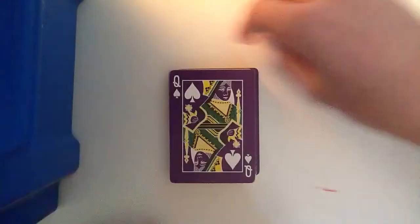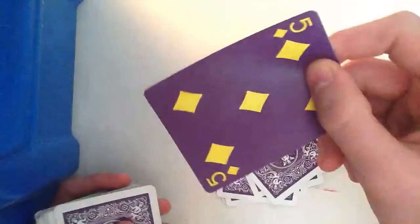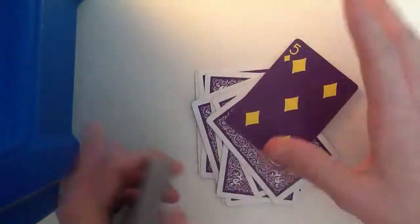So then I reach a queen. You turn around and say, right, what's the equivalent of a queen? A queen is 12. So just going to count down 12 cards — 1, 2, 3, 4, 5, 6, 7, 8, 9, 10, 11, 12. Five of diamonds. Works every time.